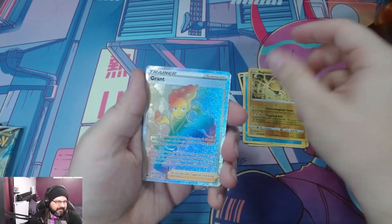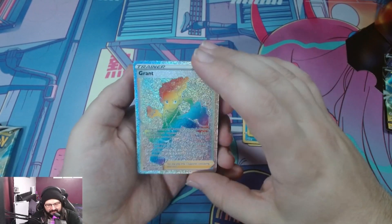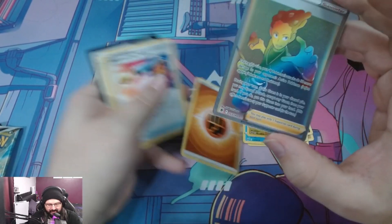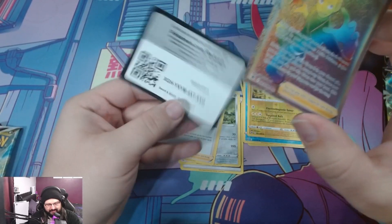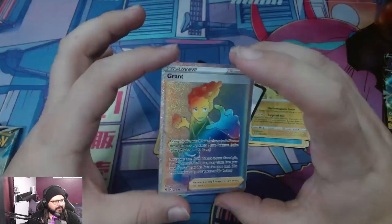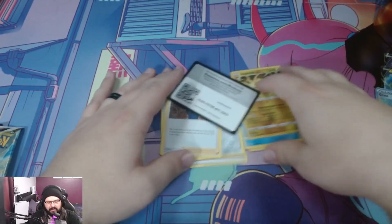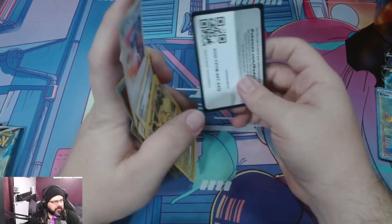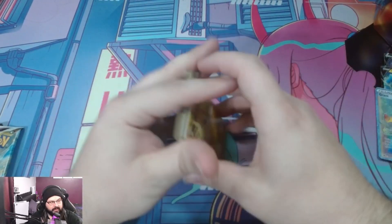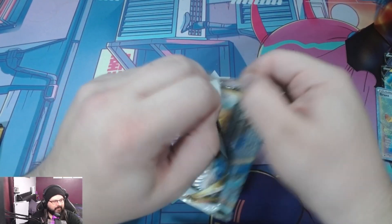Alright, so we got the Hippopotas, the Cyndaquil. We're not going to talk about Typhlosion here, guys — if you know, you know. Oh look at that, we got a Rainbow Rare Grant! What? Awesome. Fighting Energy, Retreat Bell, Shield. There's a code card. But that's cool, look at that! This Moonbreon chance is just seeming pretty low. Usually you get like one or two hits from Fusion Strike and that's about it. So I mean, it's pretty good so far.